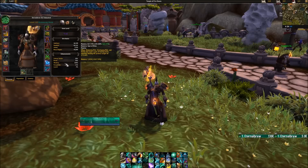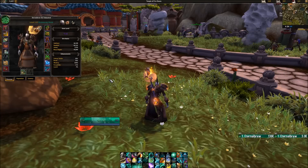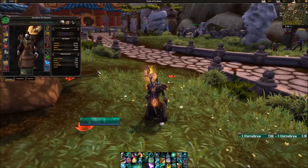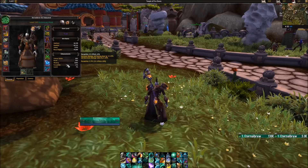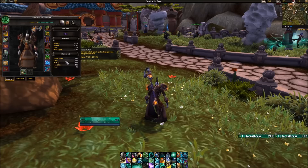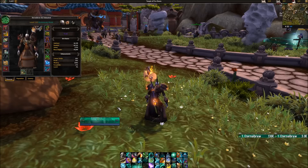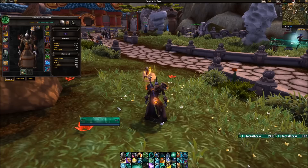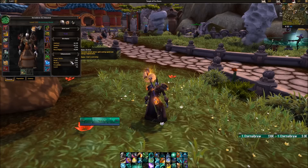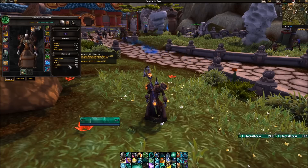Starting off with stat priorities: Crit, Versatility, Mastery, and Haste is going to give you the most bang for your buck with raiding and your most mana sustain. However, with Mythic Plus you're going to want to go with a build more like Haste, Mastery, Crit, Versatility. You go with high Haste because you can blow through your mana, and in Mythic Plus you can easily between pulls sit down and drink. So it's better to be able to blow through your mana and use your big heals constantly. Whereas in a raid you're going to want to conserve your mana a little bit more, so Crit and Versatility are going to pull ahead there.